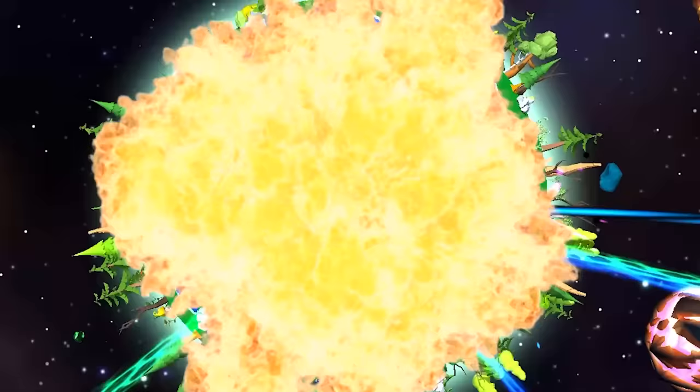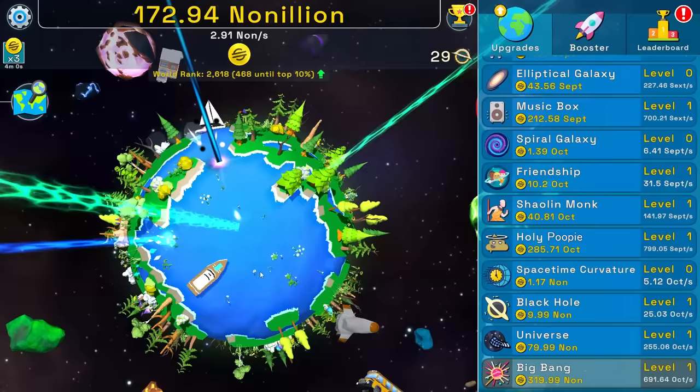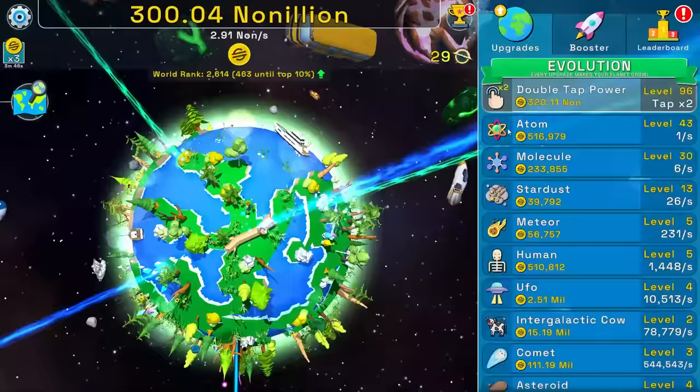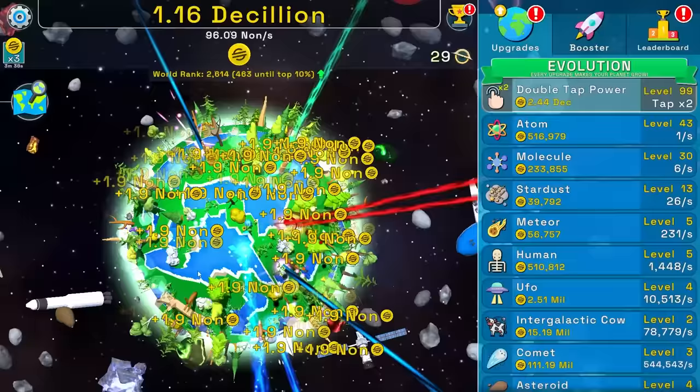Then we bought the big bang. Actually, nothing happened — that was just fancy editing. I can continue going and continue to climb the world, unlocking more of the double tap power. They're giving me just silly amounts of money, which I can buy all of these things with and then end the video right there. Well my friends, that'll do it for today's video of Planet Evolution. Hope you enjoyed it — it was quite an adventure for me today. Keep your stick on the ice, we'll catch you next time.